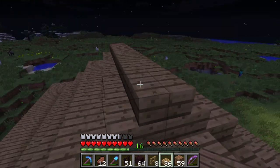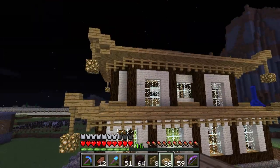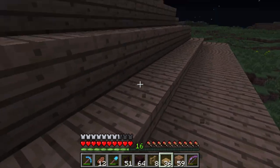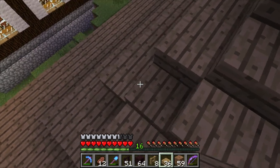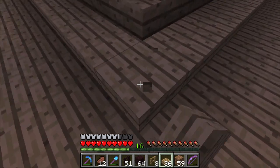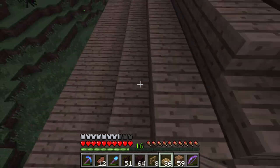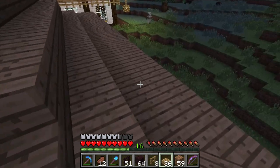Alrighty guys, we are back and we have finished the roof. I basically did the same design as over there - it starts as a half slab, then full blocks all the way up, and then at the very top stairs. I made a change to make the sides half slab, so it gives a better transition to the corners.